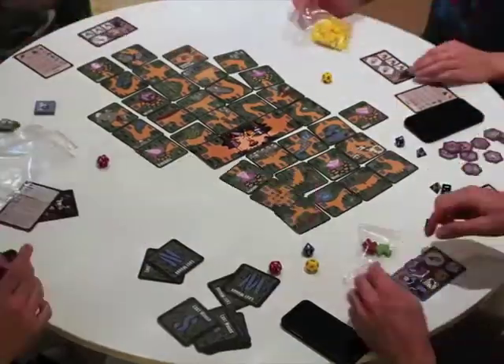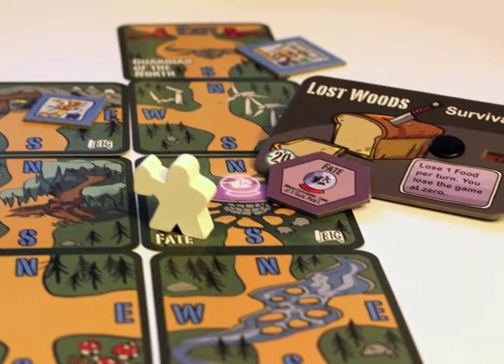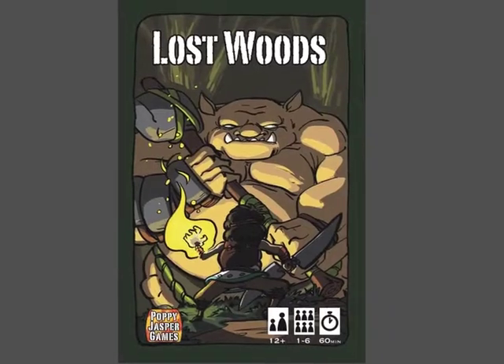The game ends when someone defeats a guardian and leaves the Lost Woods. Lost Woods was successfully funded on Kickstarter and doubled its goal. This allowed us to add an optional big map and survival variant. Additionally, our artist Mike was able to upgrade the look of the entire game.